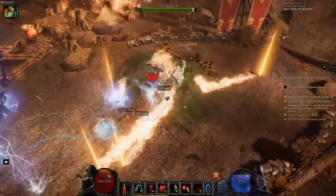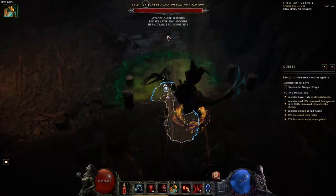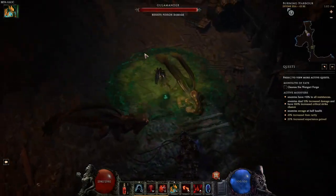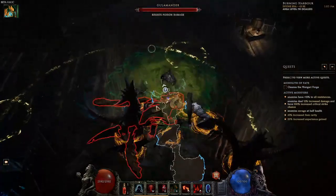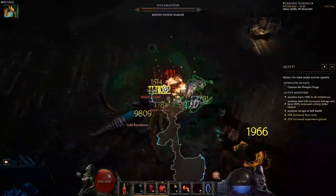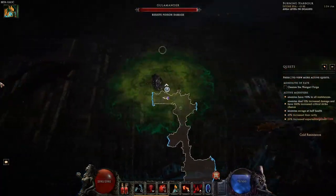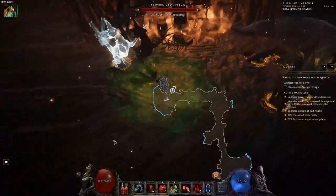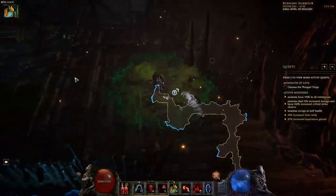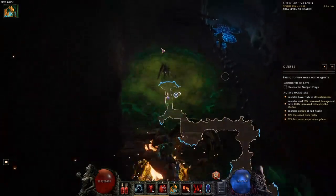So, Bone Golem Retaliation — how does this work? Well, Bone Golem itself has a node inside of it that gives it a Retaliation Bone Nova when it is hit. It has a base 15% chance, but you can bring that all the way up to 45% chance. That's whenever it's hit by anything — I could hit it, enemies could hit it — 45% chance. But then there's a node that triples that for ally hits.